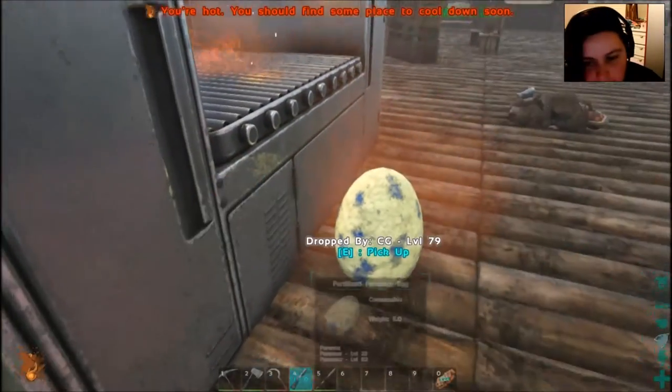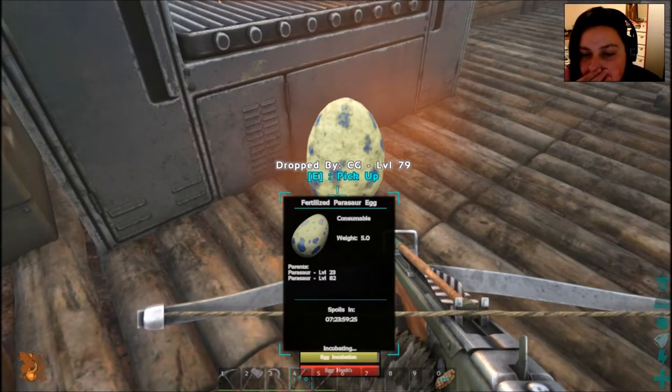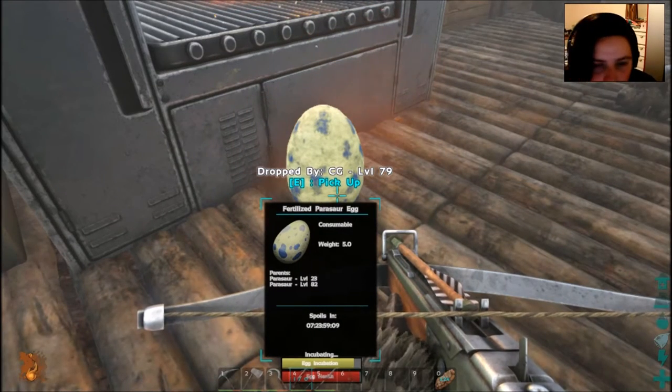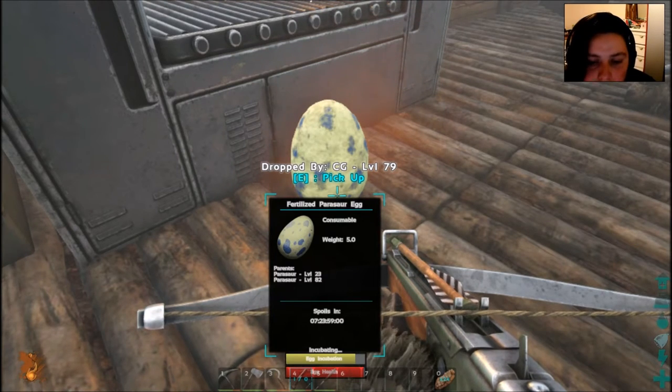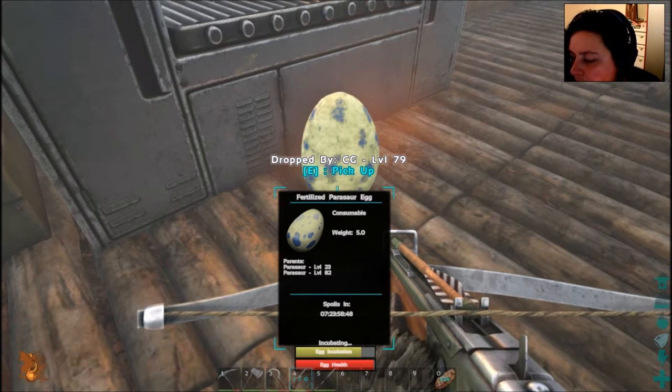Alright, it's incubating now. I personally find the cross base app an awesome tool for this — it shows the egg's weight, the parents' levels, how long until it spoils, and whether it's incubating too cold or too hot. If your egg is too hot and you're outside, wait until night time or go to the snow biome. Because it was too cold a minute ago, it took some damage quite quickly.